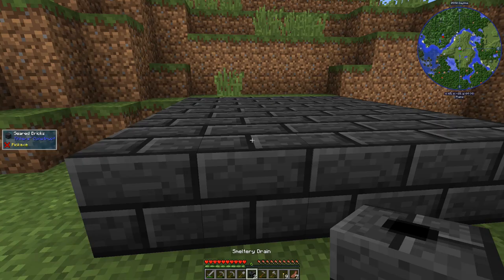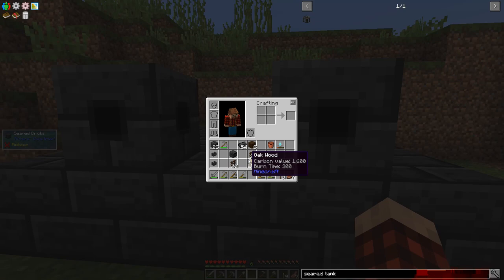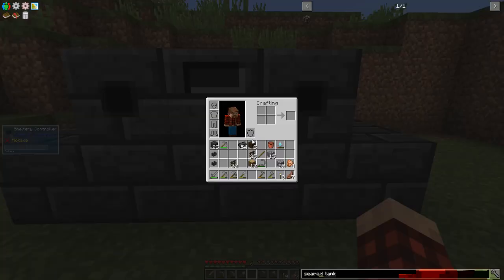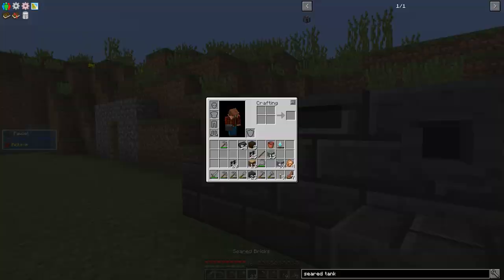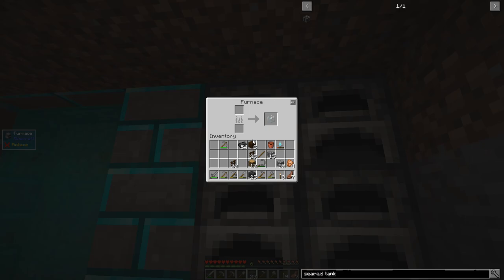Let's get our drains. We're going to put a drain here and a drain here, and then we'll put our controller in the middle. We've got two faucets - faucet here, faucet here. Oh, we haven't made casting tables yet - we can do that, not a problem. Let's go make our tank really quick and we'll make a couple of tables.